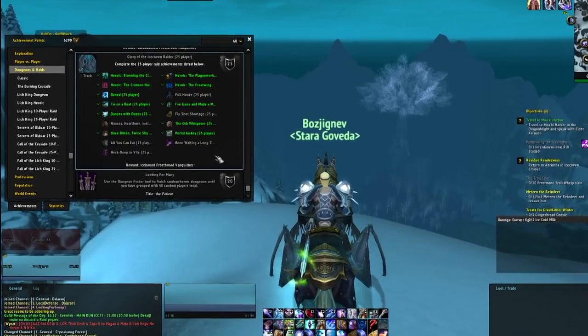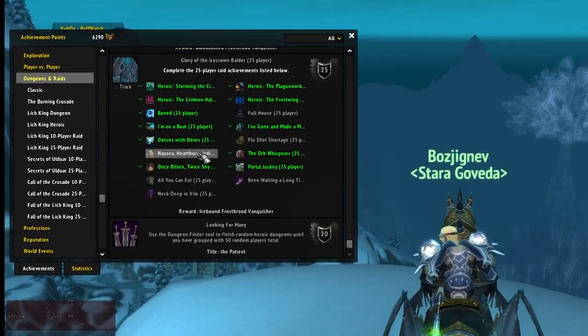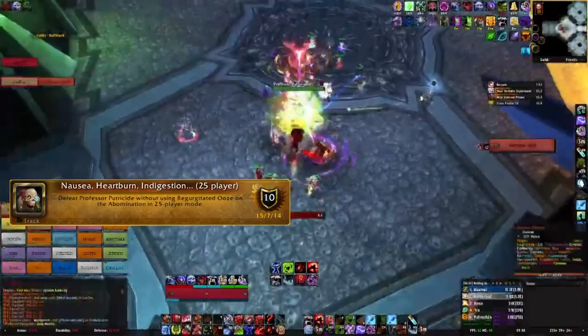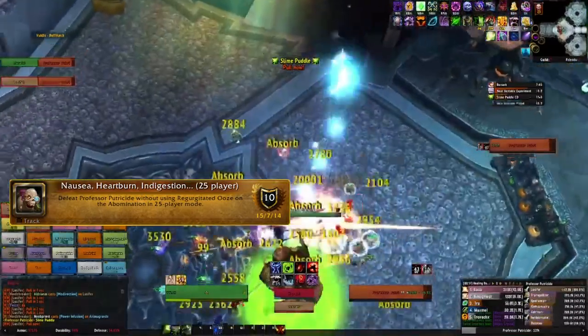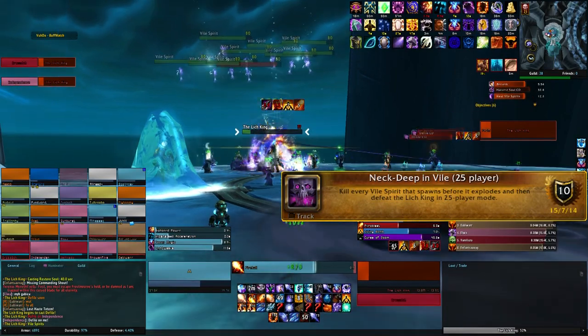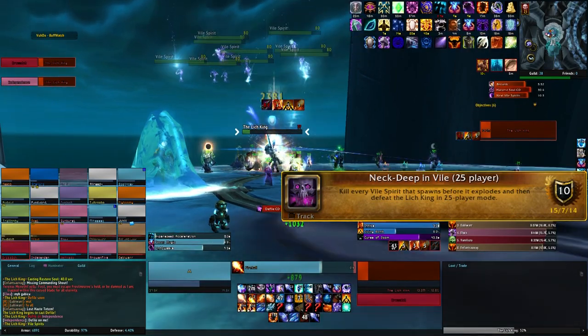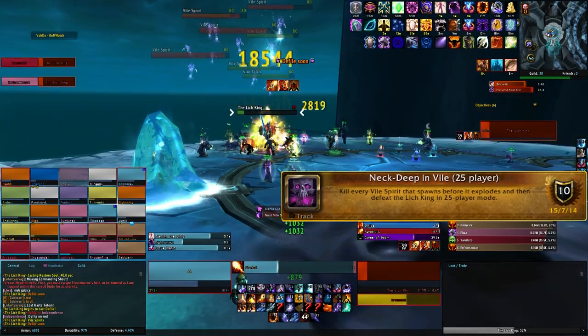Most of the achievements on the list you will gain naturally by raiding through ICC, but there are some pretty difficult ones to get as well, such as the Nausea, Heartburn, Indigestion achievement where you can't spit on the oozes to slow them, and the Neck Deep in Vile achievement where you need to kill every wild spirit in the air on the Lich King fight before they land and explode on the players.